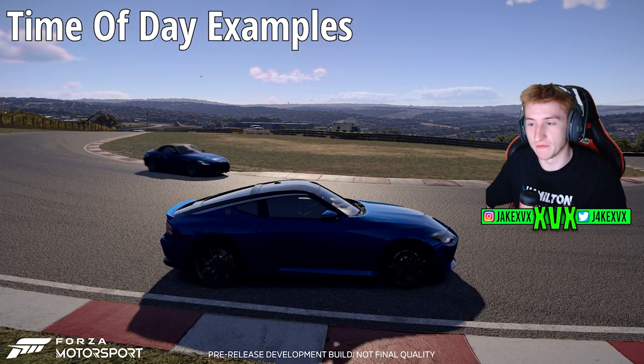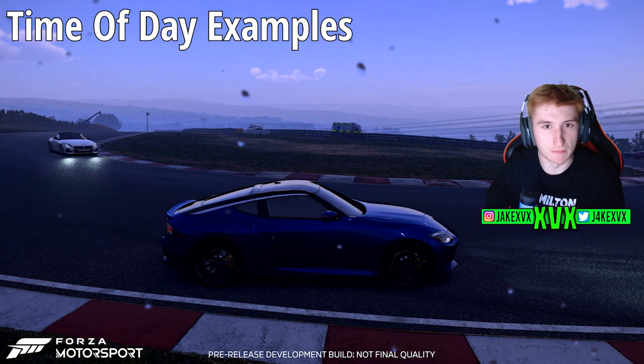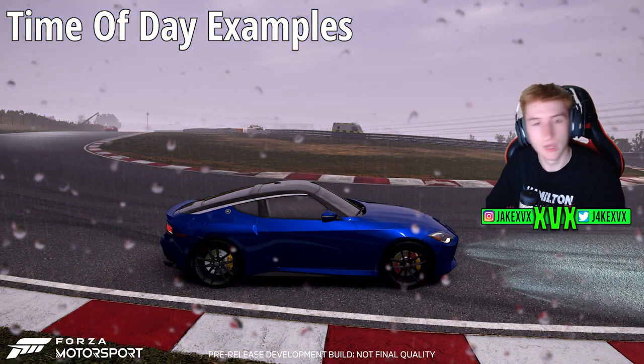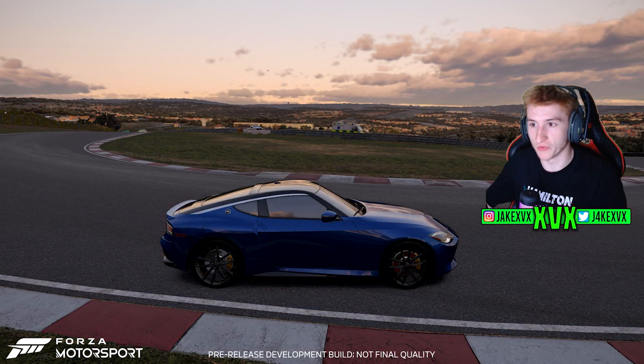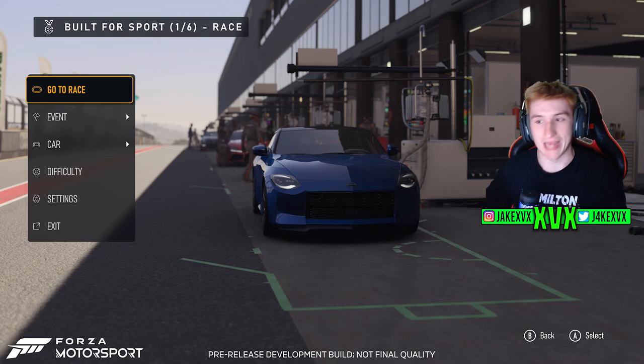Later on in the clip we got a little bit of a view of what the time of day changes look like. Now this was in a developer mode so it's not actually possible to instantly change the time of day, but it just goes to show how good the game looks. Let's carry on to what the game looks like after practice when you want to proceed to a race — it shows options for go to race, event, car, difficulty, settings, and exit.